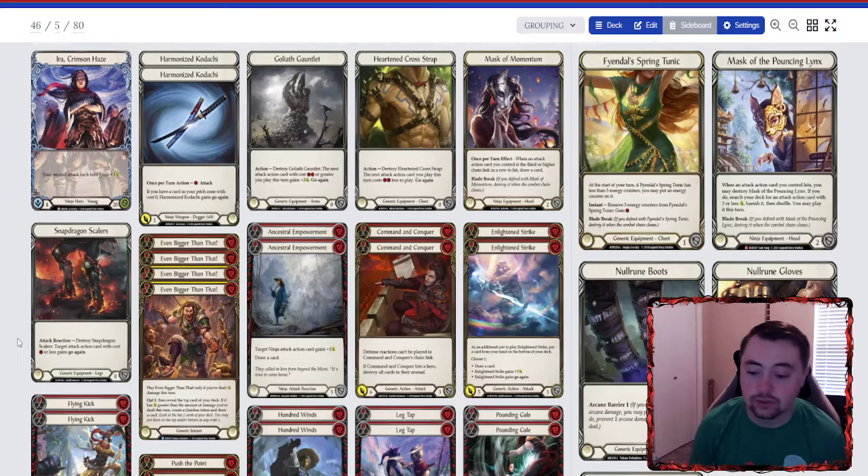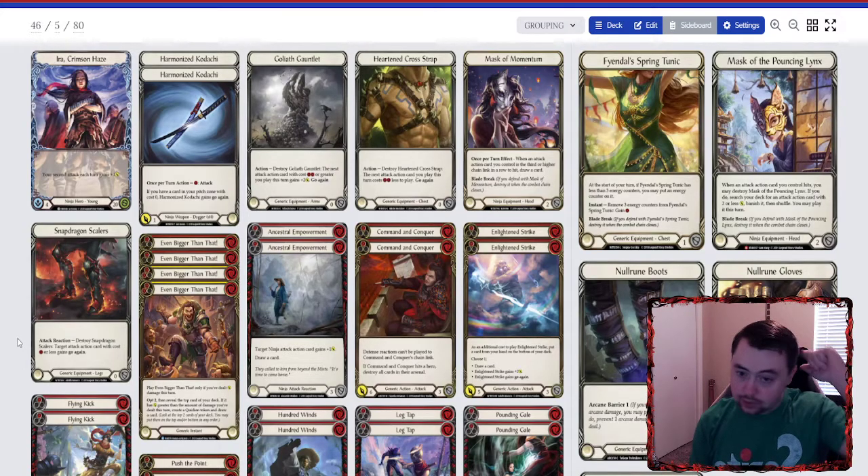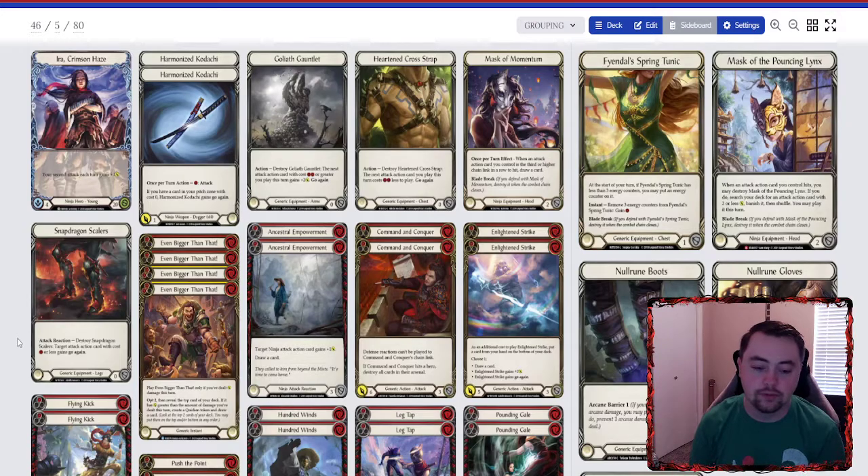You get your Quicken token from the draw off Even Bigger Than That, then you play Command and Conquer for nine — two resources plus one from Ira's ability, nine with Go Again — which is just nuts. You have no resources floating but you drew a card from Even Bigger Than That, you still have a card in hand, and possibly one in arsenal. At that point you've done 10 damage, and they're very unlikely to block out the whole Command and Conquer. Then you still have two to three cards in hand left to possibly get Mass Trigger and all sorts of stuff — it's pretty nuts what you can do with Goliath Gauntlet and Even Bigger Than That.